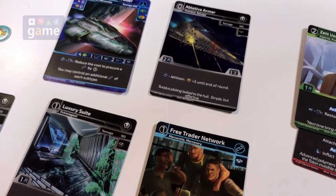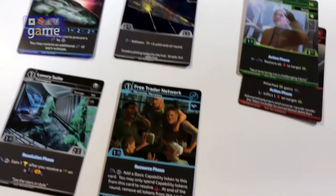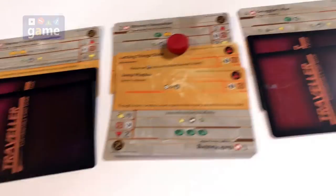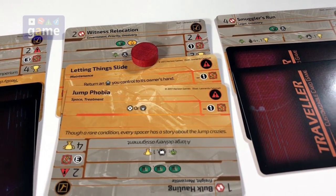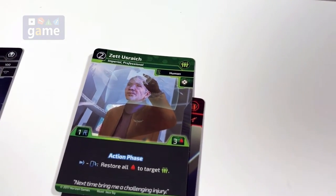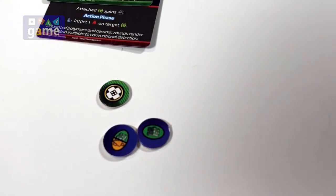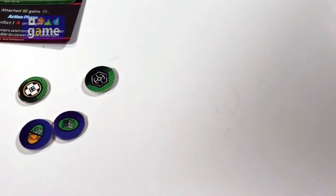Now the action phase — I did not get any actions worthy of playing, so we'll skip that. And the resource phase — now we collect our tokens again. Looking ahead to what I need: I'm going to need the medical token, a cargo token, and a passenger token. So we're going to get a cargo token, an either/or token, then our medical token, and for his gun we're going to get our combat token. And that is all we get.